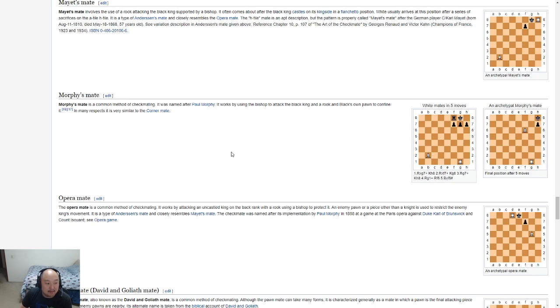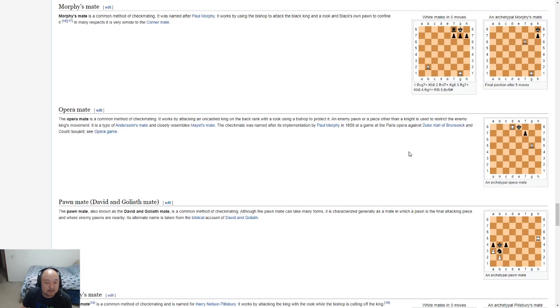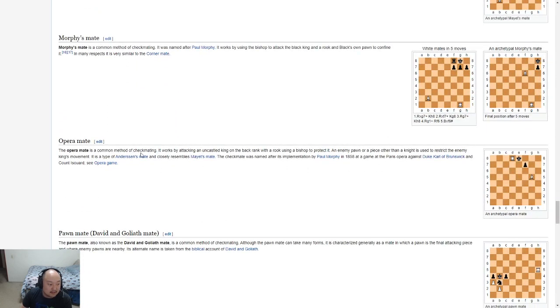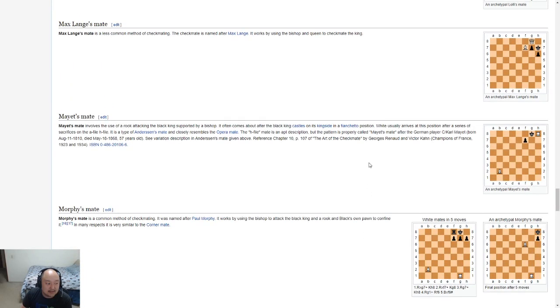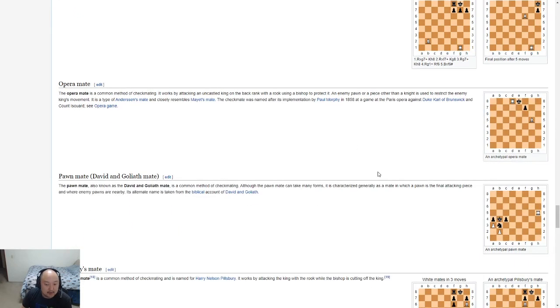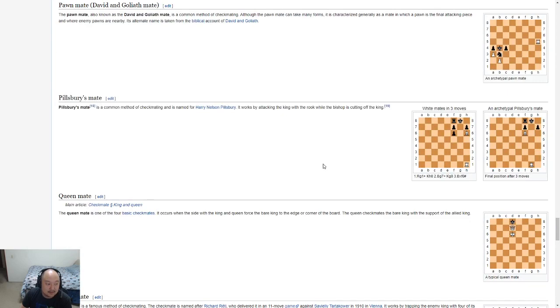Morphy's mate — rook takes pawn, king moves, then rook takes pawn again, and we go into that trap — is that a windmill attack? Opera mate. How is this different from Mayet's mate? I guess this one specifically happens on the king side fianchetto. Mayet's mate is a specific type of opera mate, or maybe how they happen is kind of different. And then a pawn mate — for sure we know what a pawn mate is. Pillsbury mate — okay, this is good to know.